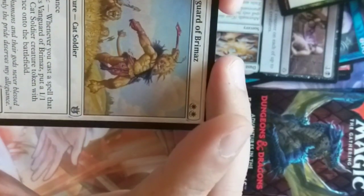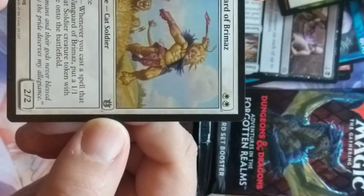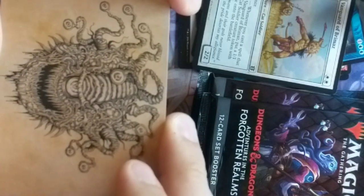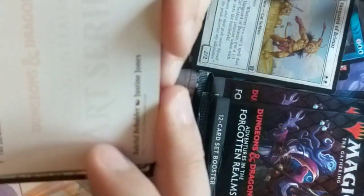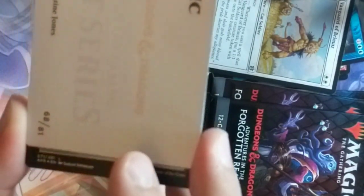Hexblade. We got ourselves a Vanguard of Brimaz — looks like it's from Born of the Gods. We got ourselves another Beholder — the Baleful Beholder art card, standard art card 68 of 81 by Justine Jones. Very cool. A foil land card. A Direwolf Prowler.